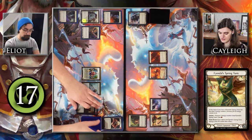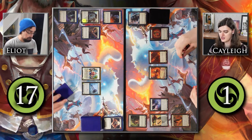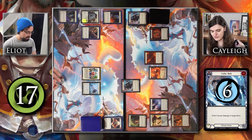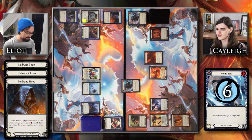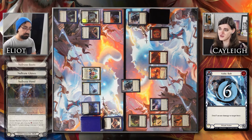Start of my turn, Tunic goes to three. I'm going to pitch this Energy Potion for three resources to activate Crucible, then Voltic Bolt you for six. I'll do the thing once more — barrier three of the six, take three. That'll be everything for my turn.